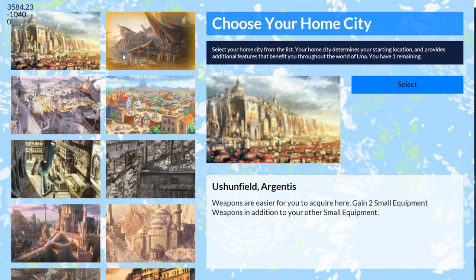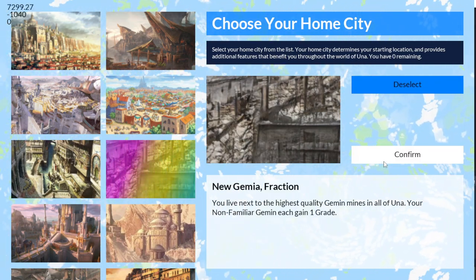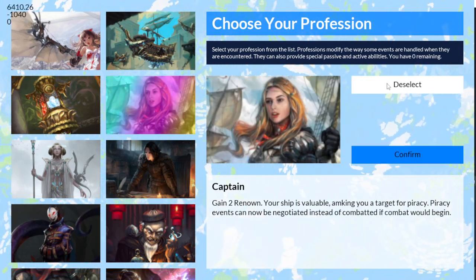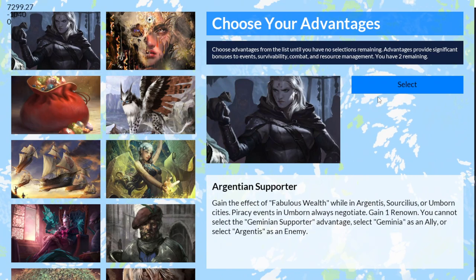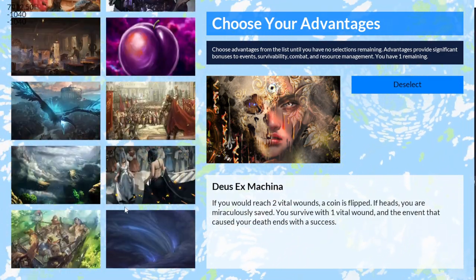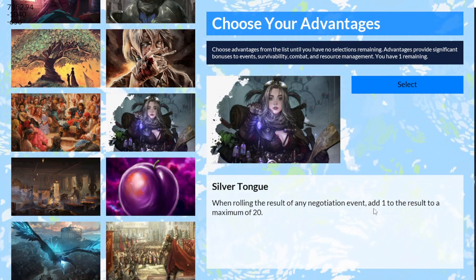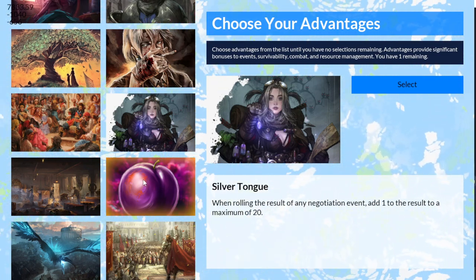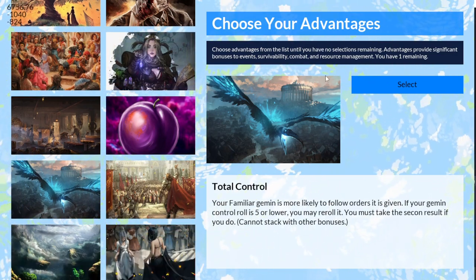Then we have the home city, and that's selected. Then we have professions that are available. And for advantages, the player chooses multiples of them — they select from the long list of advantages available to them. For example: when rolling the result of a negotiation event, add plus one to the result to a maximum of 20. So it's showing that you learn the rules just reading these for the most part. We'll cover those in depth at a later time.